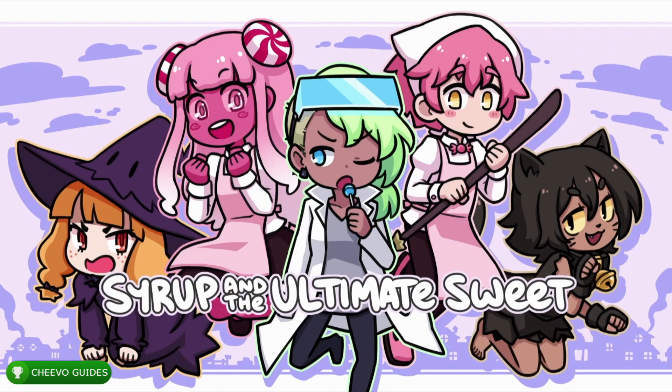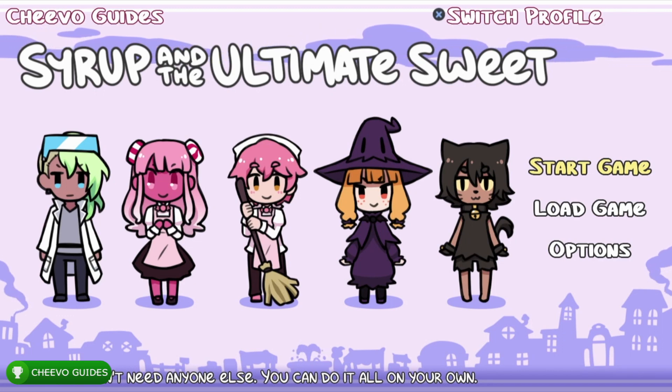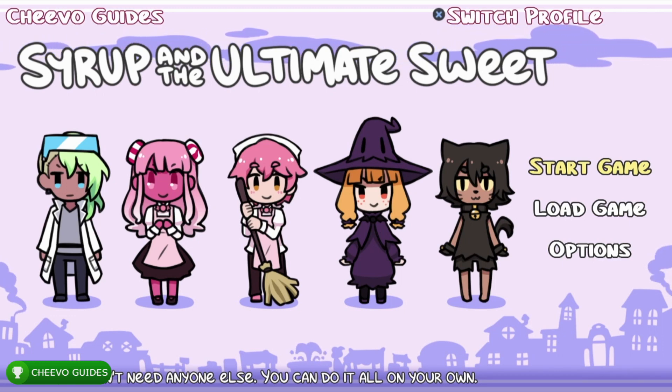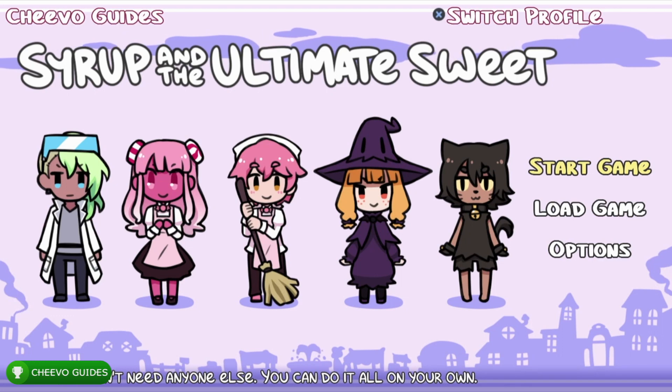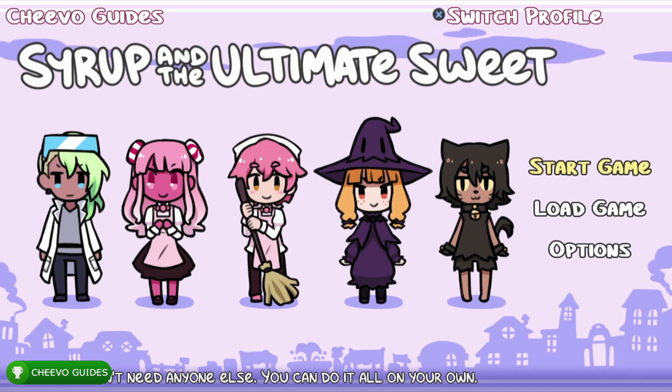What's up guys, this is back here again with another achievement guide. Today we're going to be focusing on Syrup and the Ultimate Sweet. Recently Ratalaka Games announced their visual novels division — this is the first visual novel game they released as part of this new series. The game was developed by Nami and published by Ratalaka Games. This game is going to be an easy 10-minute completion or platinum trophy, and the game is only $4.99.